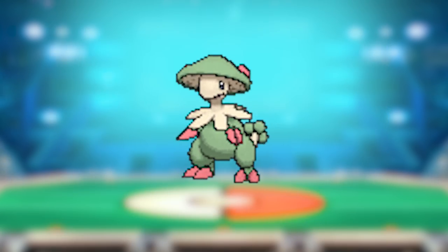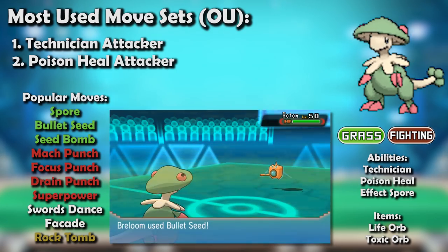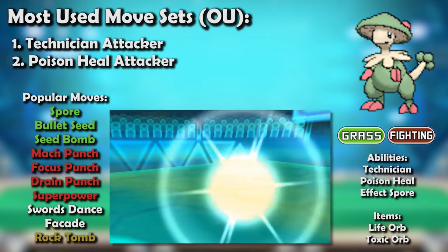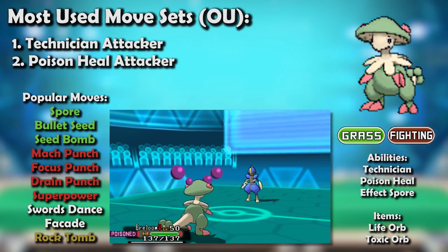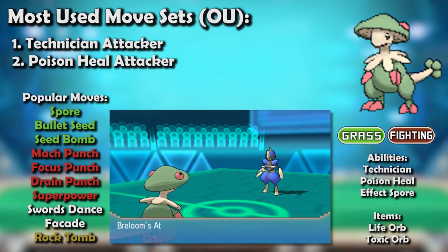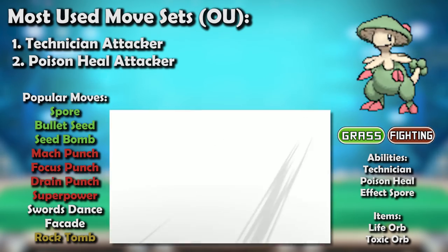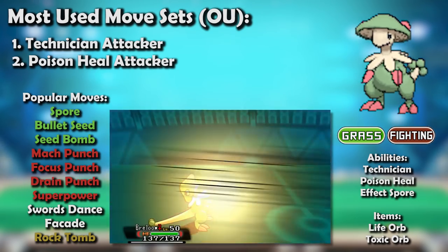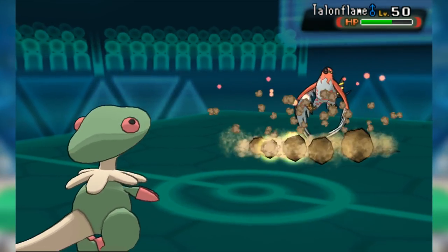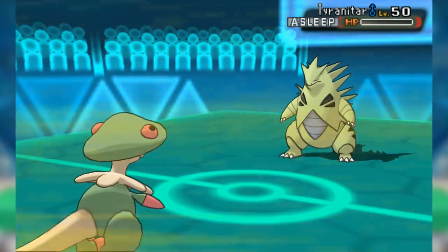That's one tough mushroom. In Gen 6 singles, Breloom remained pretty much the same. The increase in Poison-type popularity due to Fairy-type's introduction hindered it a bit, but its Technician and Poison Heal sets were both still quite strong. With stall becoming weaker, the Poison Heal set was usually run with Swords Dance instead of Substitute. Spore also received a nerf — no longer able to affect Grass types, Pokemon with Overcoat, or Pokemon holding Safety Goggles. Talonflame was constantly on the hunt for mushrooms to pick, but Breloom was used to having hard counters, and it could win with Rock Tomb or Spore prediction sometimes. It still sat comfortably in Overused.